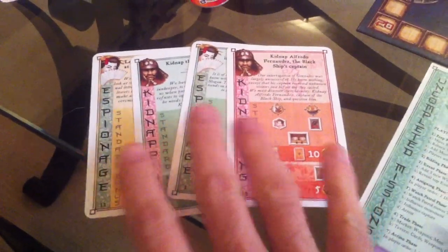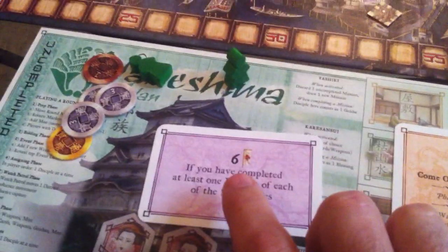I need assassination and all the other types. Similar to Lords of Waterdeep's mission categories — warfare, arcana, and so on — this has the same concept but in a feudal Japan setting. I want to do at least one mission of each of the five categories for six bonus points. This bonus card is a secret. I can have two bonus cards, a maximum hand of three action cards, and can only have four uncompleted missions at a time. That's my situation — we are ready to start playing.